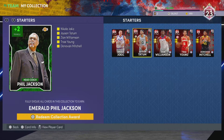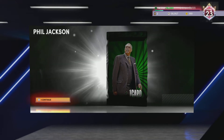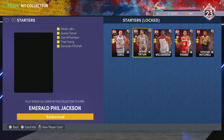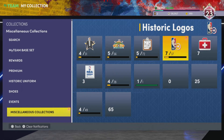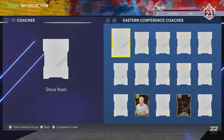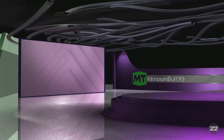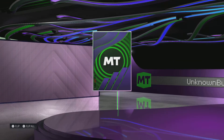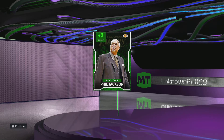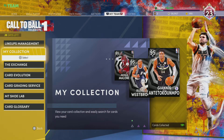Once you fully evo them, you can lock in and redeem Emerald Phil Jackson. I'm making this video to bring this to your attention. The Emerald Phil Jackson — some people might not have emerald coaches. The only thing that's bad with this Phil Jackson card and this collection reward is... I don't think anybody is really going to benefit from the triangle offense.